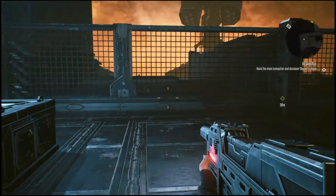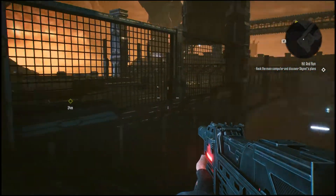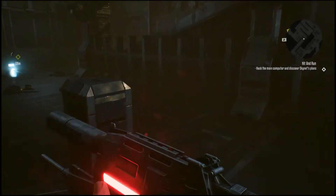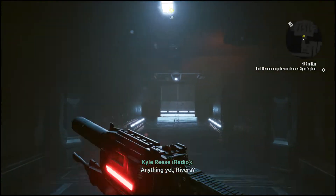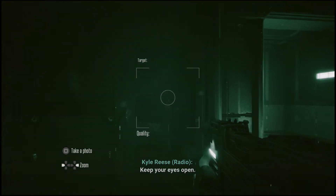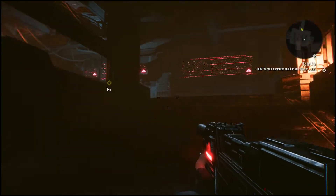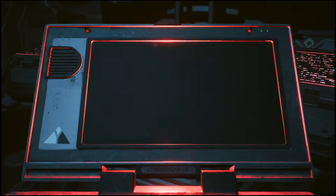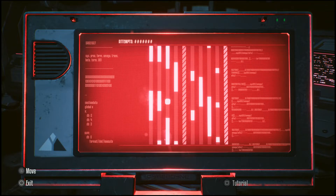There's kind of a plasma container — yeah, container, okay. I'm in the right area, just through this hallway. Nothing so far — could be a bogus lead, keep your eyes open. Oh I see now, we already made it here. Made it to the top. Approaching the computer — hacking is obviously going to be an easy task.